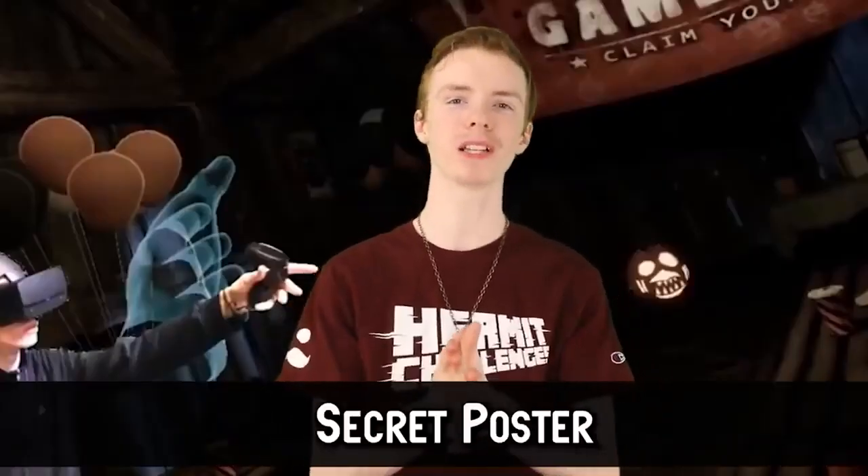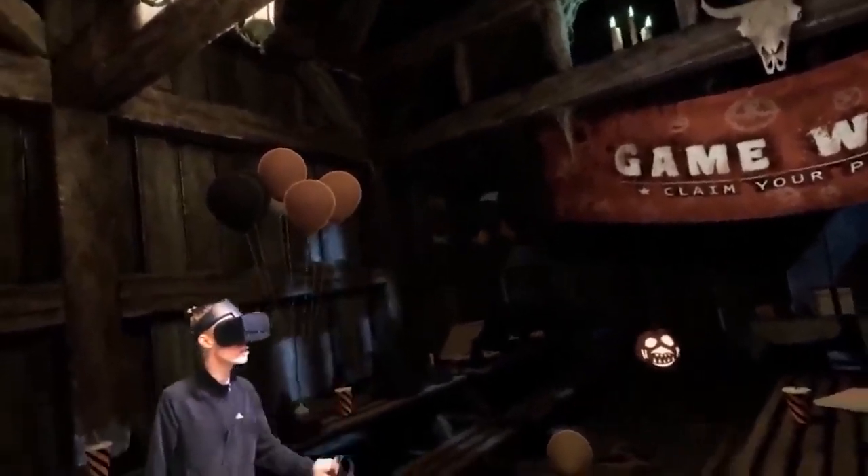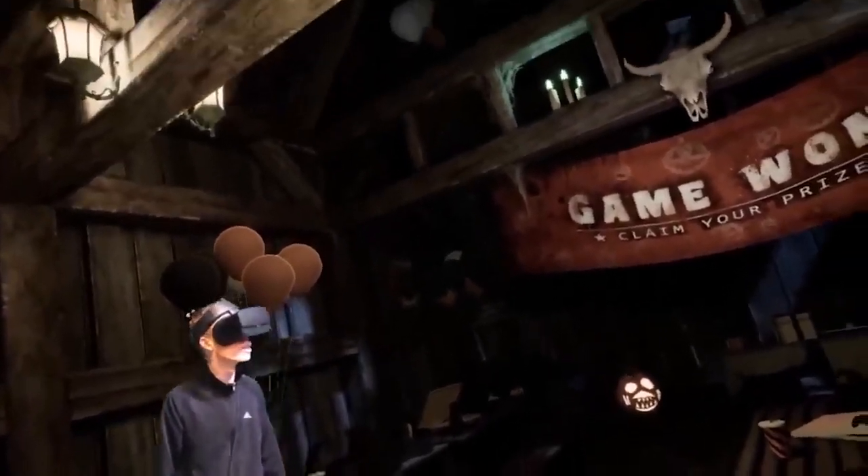The FNAF VR DLC has a barn as its victory screen whenever you complete a game. There are three posters that can be one of three things, and in the distance there is a 4th secret poster that never changes — but you can't get a good look at it without boundary breaking. I think it has to be some version of Chica, but this has been bugging me so long I might have to get a mod just to know. It bothers me to my core.